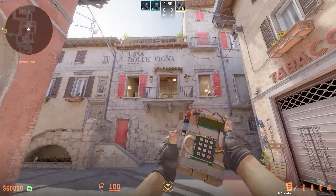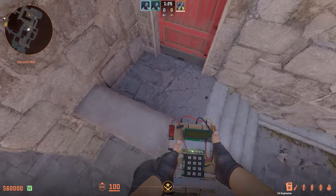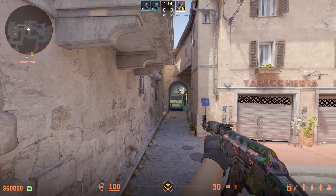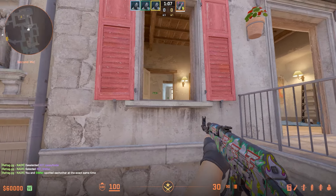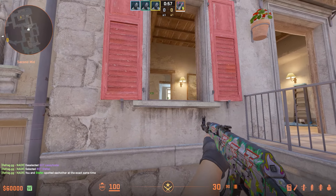If the enemy really likes to peek the balcony area quite frequently, you can use this boost to potentially kill them with a nice angle with a friend. Have a teammate stand right here watching towards the alleyway, whilst you get on their head and watch here — you can absolutely catch someone off guard, as this is a very uncommon spot to be pre-aiming.